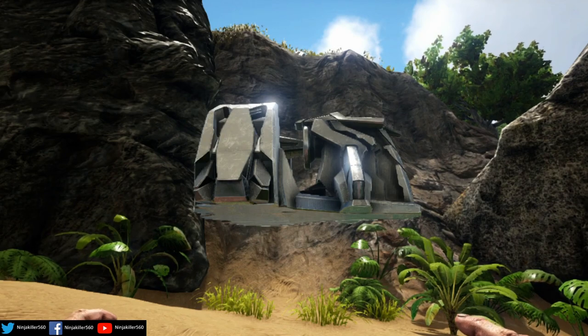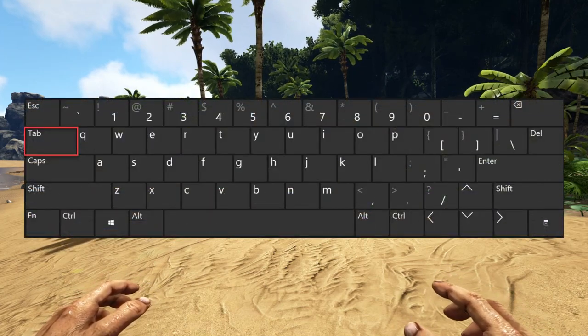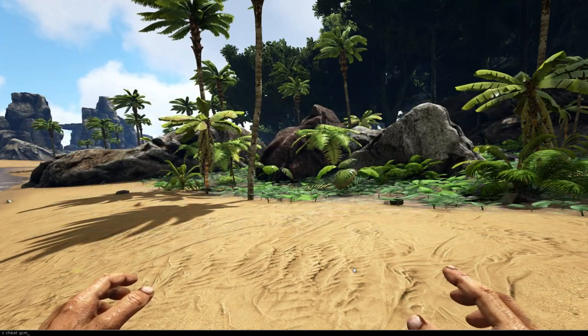From there, we're going to need to open up the command menu. For PC, you'll just need to press one button, which is the Tab key, and that will open up the command bar — the little black box on the bottom of your screen.